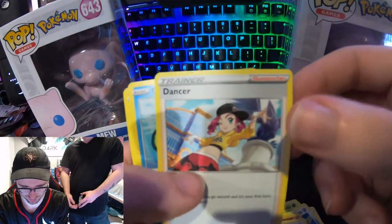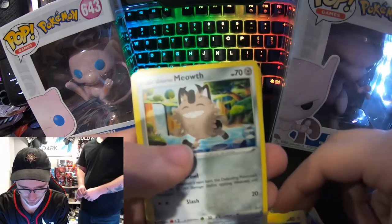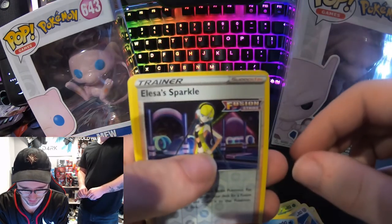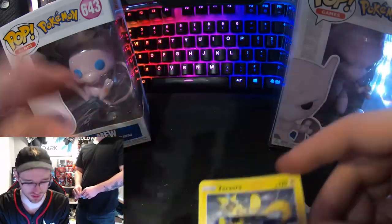Dunsparce — that's an old card. Dancer — they're getting so creative with these trainer names. Qwilfish, Tynamo, Meowth, Gossifleur, Panpour, Alessa Sparkle — and what the hell is that? That's kinda cool looking — Zacian Aura. Alright, wow, that was something.